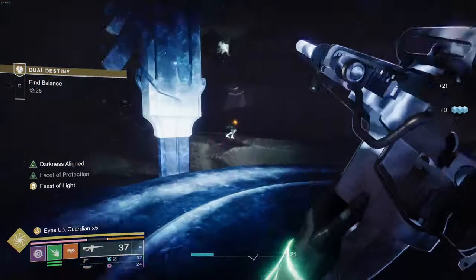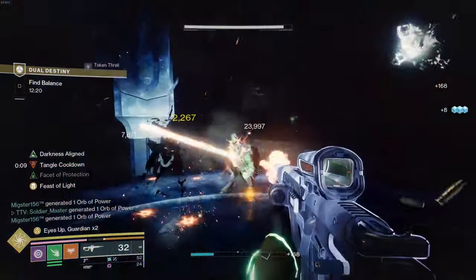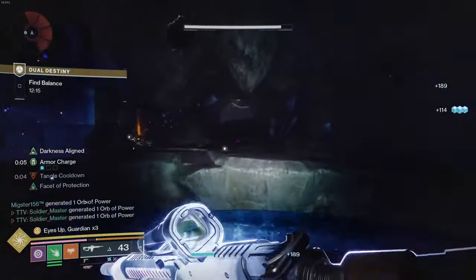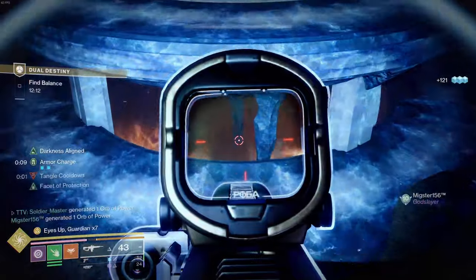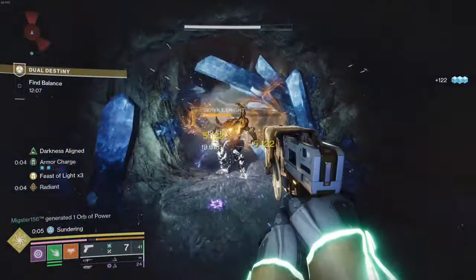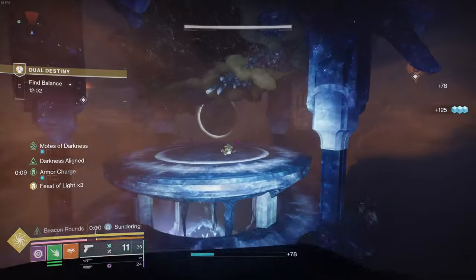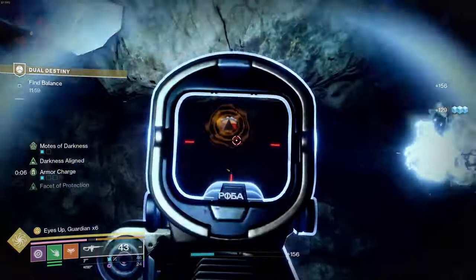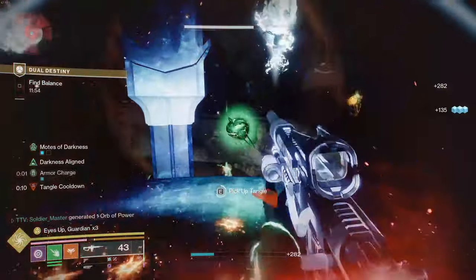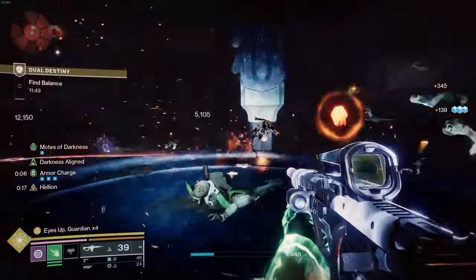Once you get your first buff the order will matter. If you've played Vow of the Disciple you'll know. Once you get your first buff you'll see a symbol spawn on the pedestal on the left for you, and once my buff spawns I'll see symbols around the map. I got my first buff — I can see 'guardian' and 'pyramid' on the wall. First one's going to be pyramid — that's one of the first ones I have.